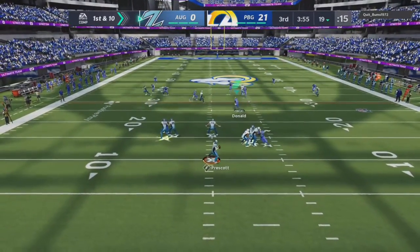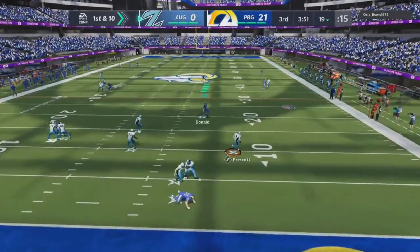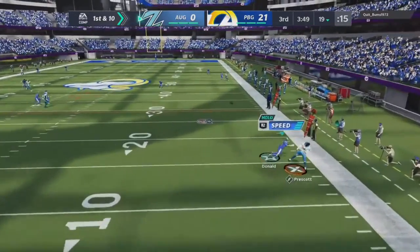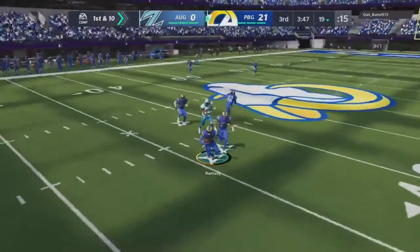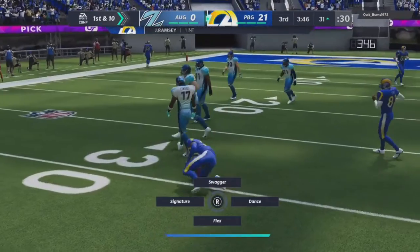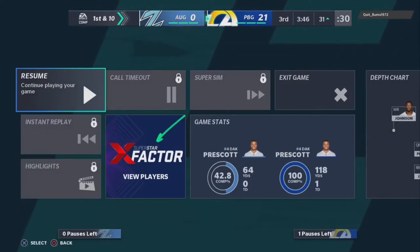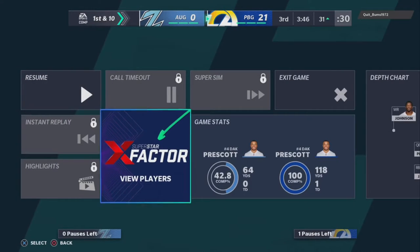I got stuck on Aaron Donald, just gonna user the middle of the field. Nothing open, Youngblood — Aaron Donald coming up. It's gonna be picked by Ramsey and we're just gonna go down at the 30. This dude's gonna be out of here.